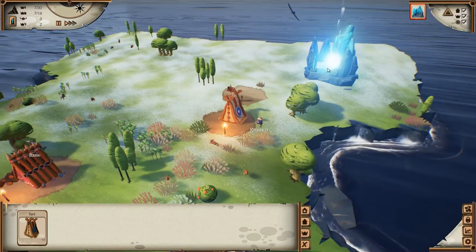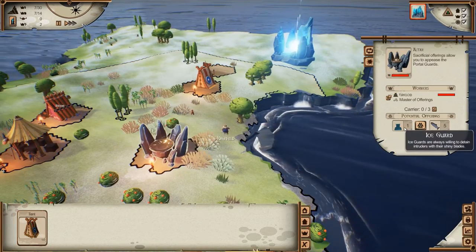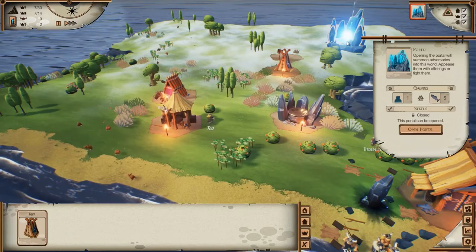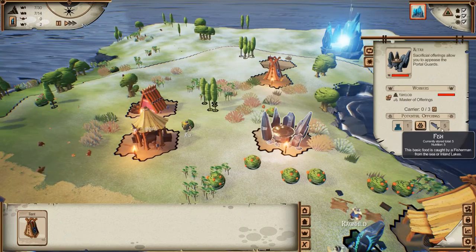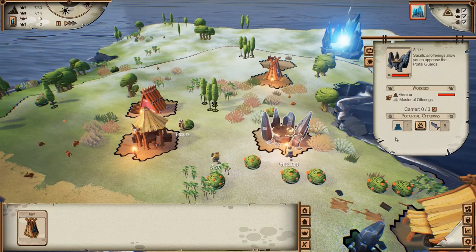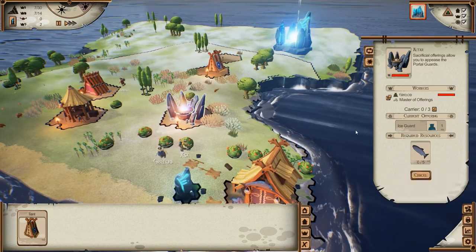The portal is becoming open now - to sacrifice we need five fish. I'll start offering. I get it now - there is one ice guard, and to appease him we can offer him fish. If there are multiple enemies we have to appease every one of them, and you can actually weaken them first to make it easier for your army to kill them. So we need five fish - it could take a while.